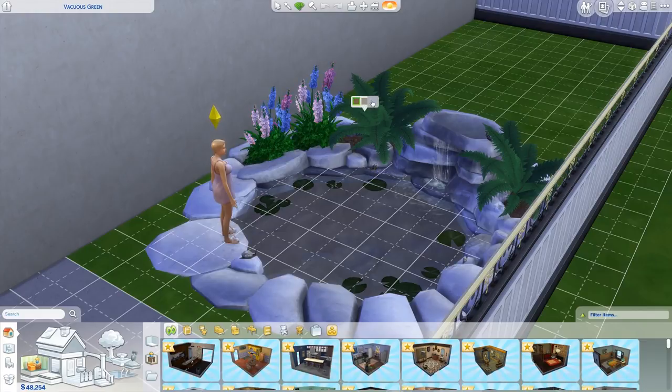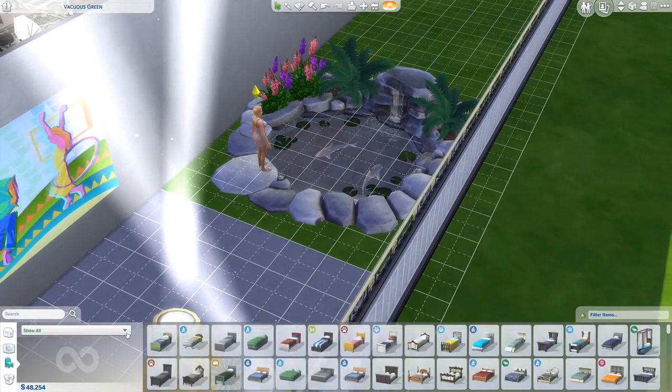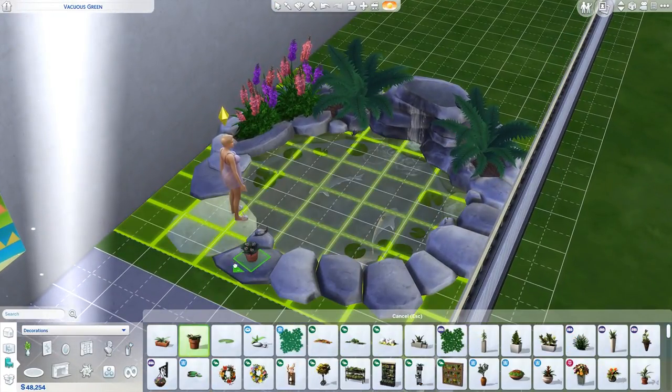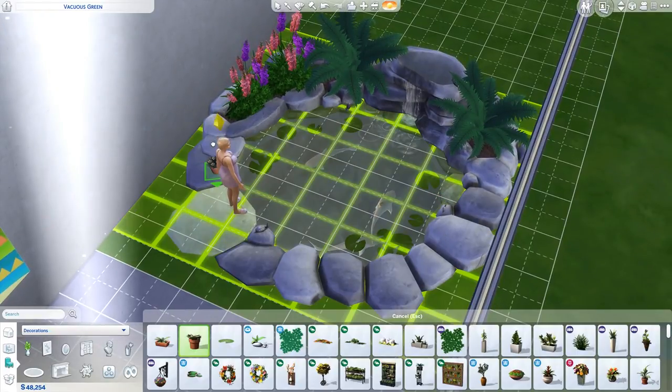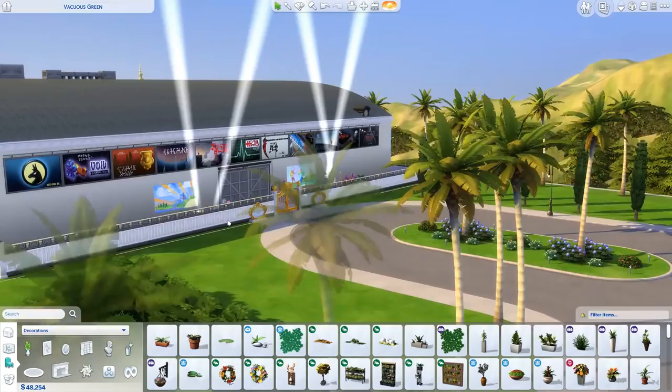The pond comes in a few different colors and actually has a few item slots on it. So you can put some stuff on there — probably not a potted plant, but like a gnome or something.